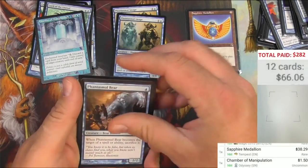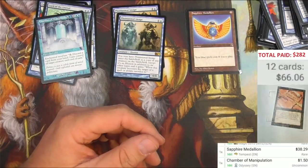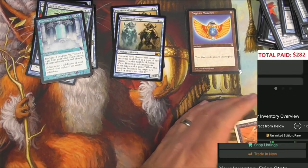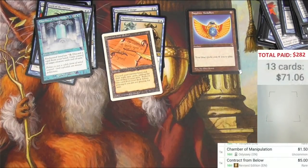And a Contract from Below. Wow, that does not go with this deck. But that is a Revised edition — I believe it's a reserve list card that cannot be reprinted again. It's not the Unlimited, that is a Revised. And it still is a $5 card. So there we go — $71 already out of this first little box. Very solid, very happy with this so far.